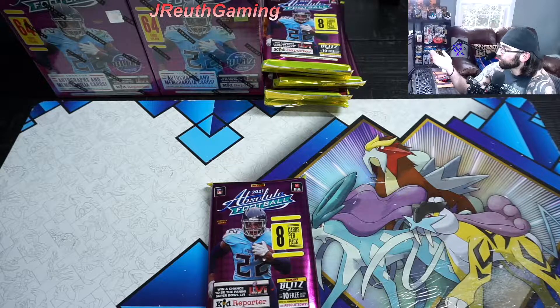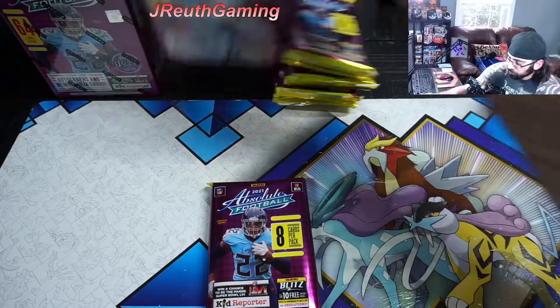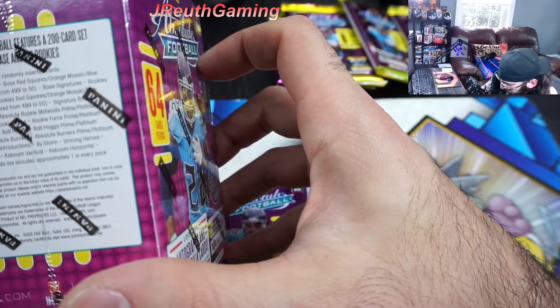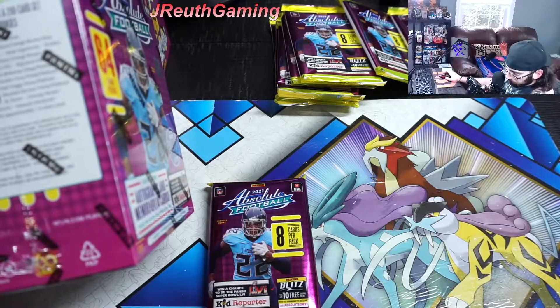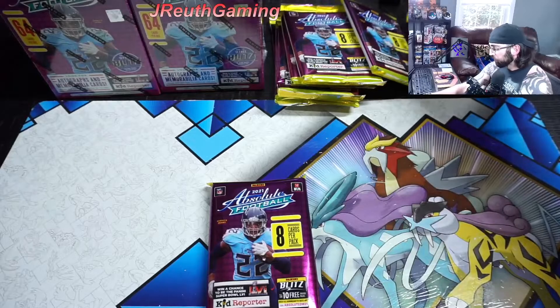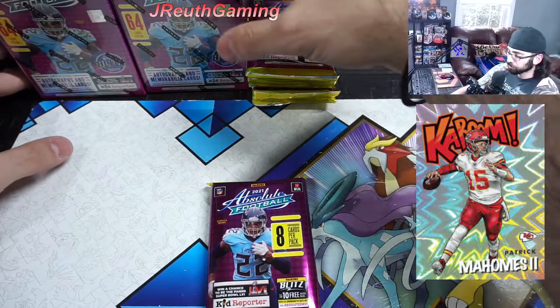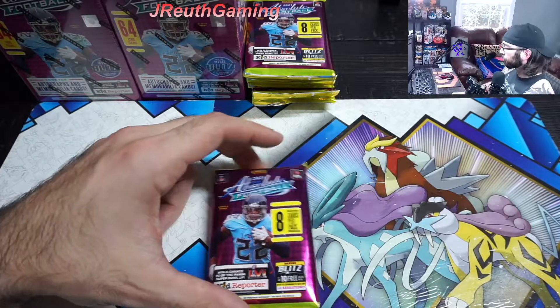There are a couple other interesting cards - I believe they were two types of inserts. I wrote a note somewhere, it's totally gone now. The cool two other inserts here are Stargazing, which is really cool, and By Storm. So those two I really want. And then obviously Kaboom. That's the three types of inserts we're looking for. You want the signatures, you want the mem cards, but Kaboom is really the one. We'll take those other inserts as well.